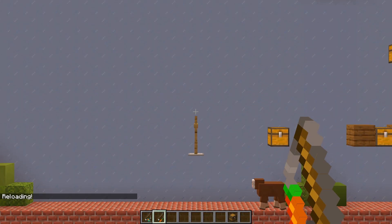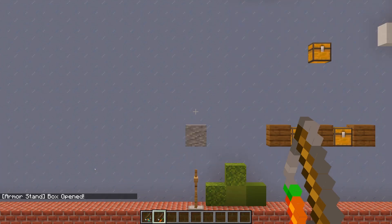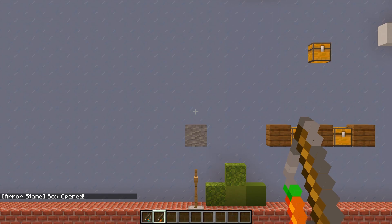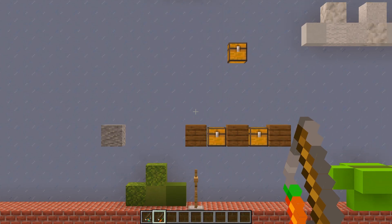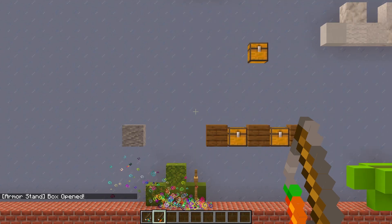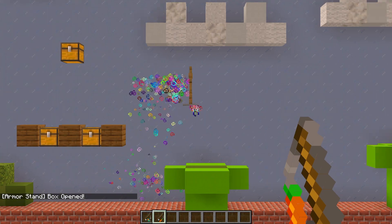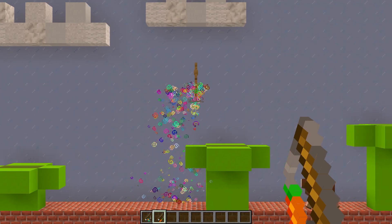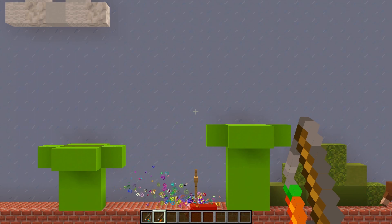I've added detection for when you open a mystery box. If we go underneath a mystery box and jump, we get a message in chat that says 'Box Opened' and the block gets set to Andesite, confirming detection works. For the Superstar, there's a 1-in-10 chance of getting it from a mystery box, triggering particles underneath our feet. When active, instead of jumping on a Goomba, we can walk directly into it and it still dies.